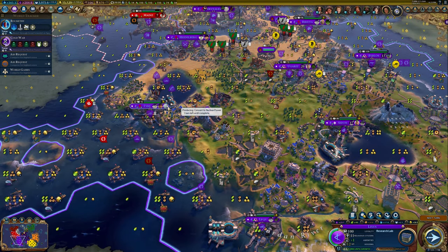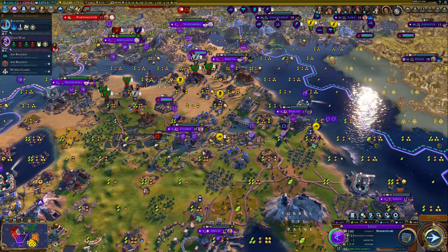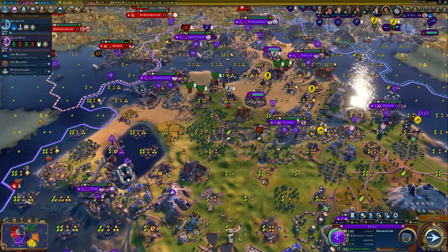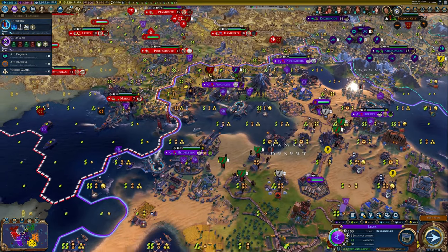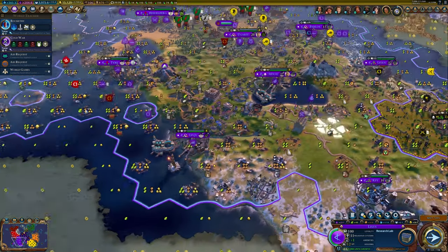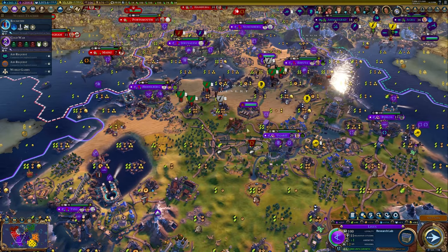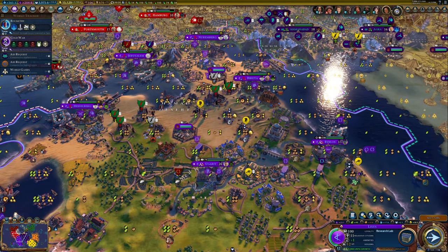Nothing else really going on. We have one turn on nuclear power. We still got the Bolshoi Theater there. We're building a canal here because why not. We do have a lot of science stuff coming out — lots of research labs, libraries, things like that. And we are working on rocketry right now, so kind of pushing for a science victory. Let's go ahead and hit the next turn and keep things going.